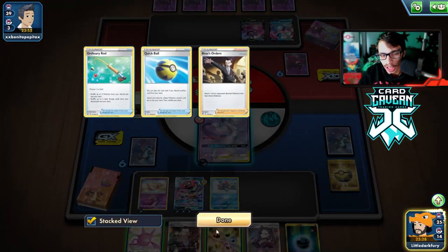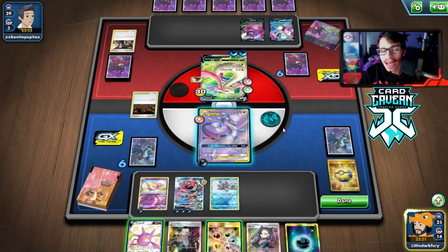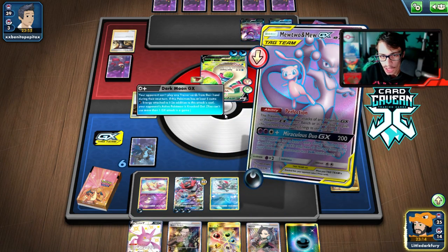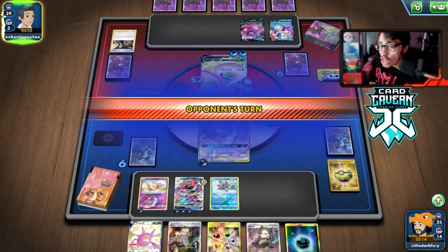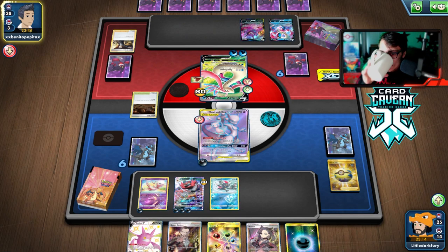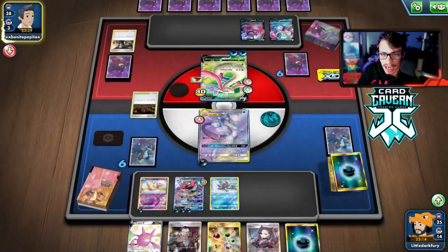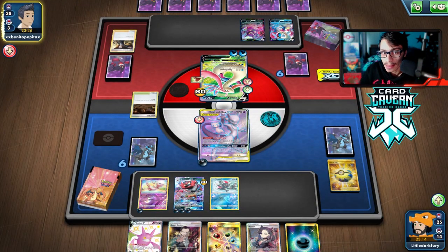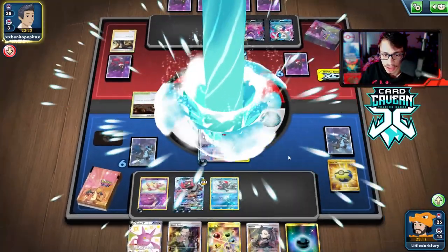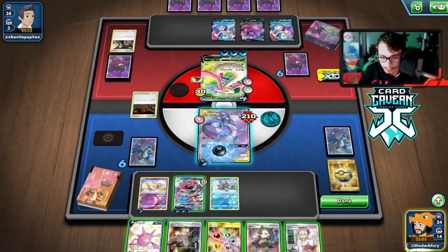Dark Moon for later in the game is actually pretty good. They could KO me if they play an Absol down - quick ball for Absol could knock me out. So we do Dark Moon just to be safe. Crobat can attack anything threatening, so we can bench Crobat. Three Meloetta Aqua Impact does 210 - Absol wouldn't knock me out then. It's still fine to go for the Dark Moon.